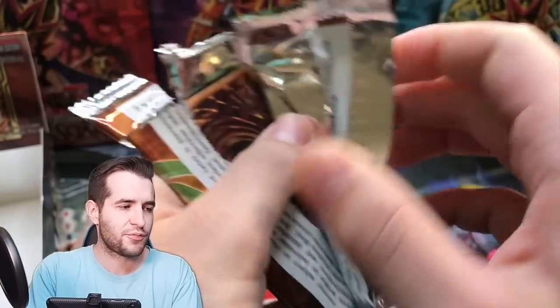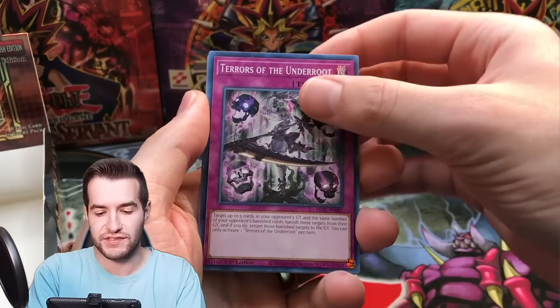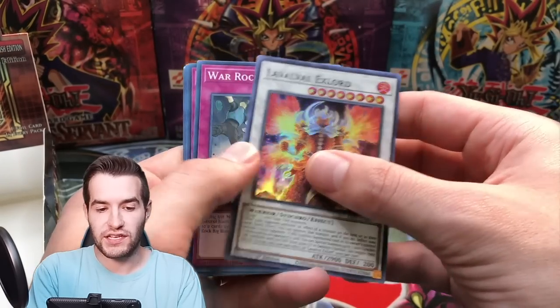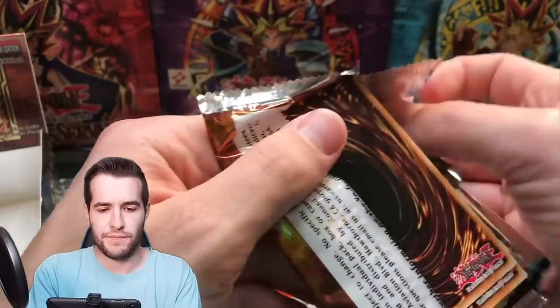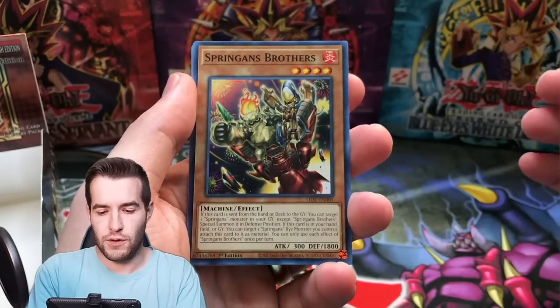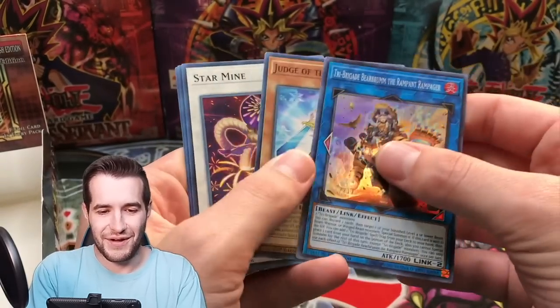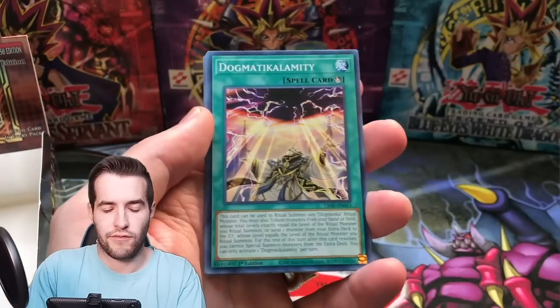I also forgot that in this set there's the Dark Honest as a secret rare — that's pretty cool. I think the Starlights are Book of Lunar Eclipse, Black Rose Dragon, Lynn the Light Charmer, Dark Honest, and maybe Diviner of the Herald — though the Starlights aren't showing up on TCG Player for some reason. Laval of All X-Lord — obviously our goal is the Black Rose Dragon. We've pulled two secrets so far, so we probably won't get more.